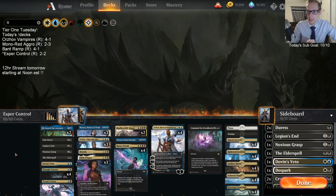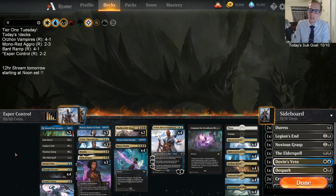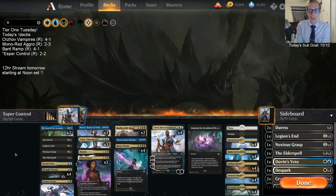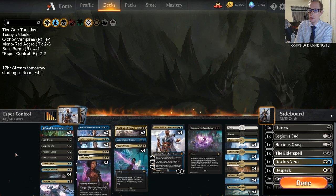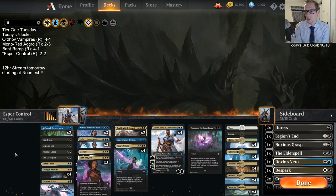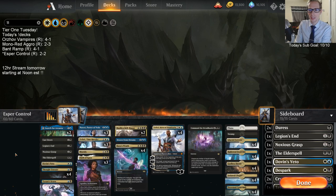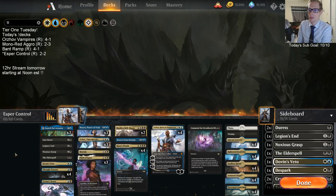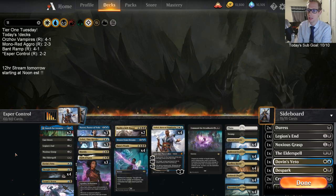They have a lot of card advantage — Risen Reef, Hydroid Krasis. There are times where it lines up for us where we Kaya's Wrath out the way a huge board, or we have Narset in play so it stops Krasis. But that one we're going to be 50% at best — somewhere in the 45-50% range of winning. We lost 2 out of 3, no shame in that. And then we won our other matches.